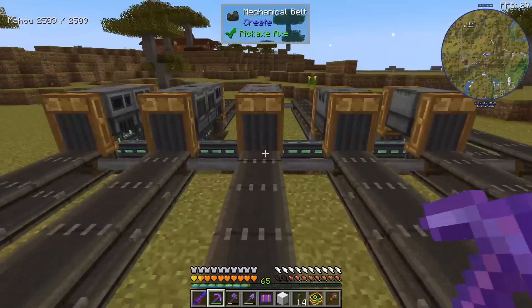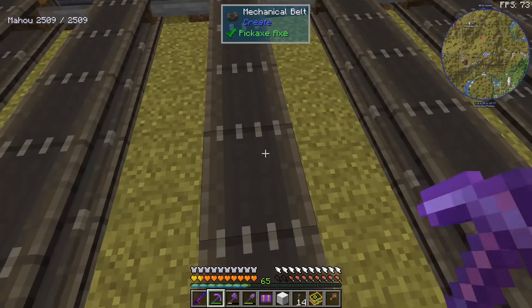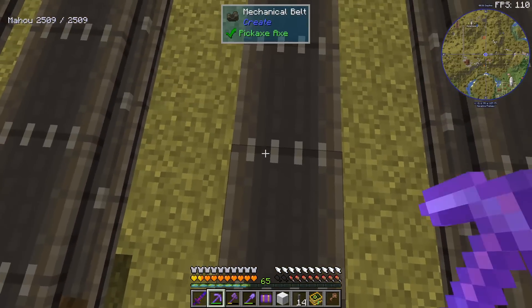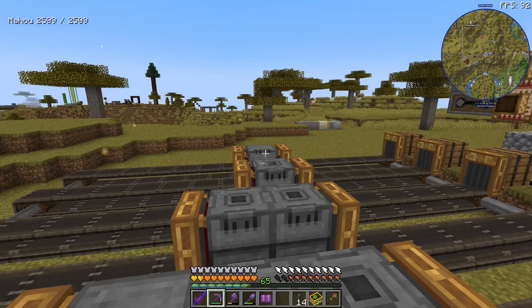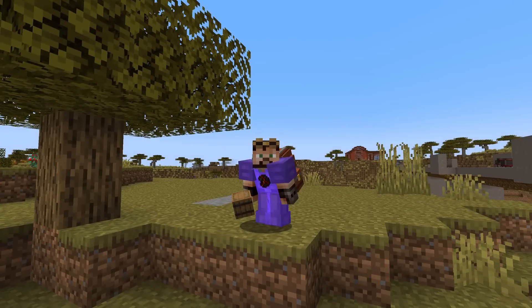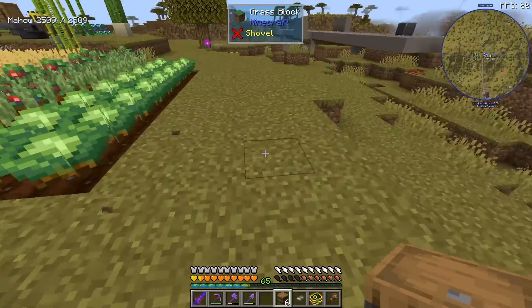By this time you've got the gist: the idea is that whenever we want some sand, for example, we're going to put cobblestone inside this barrel, it will go down the conveyor belt, be crushed twice, and we'll get sand. The same goes for stone, gravel, glass, and so on. You might think that was the stupid part — no, the stupid part begins now.